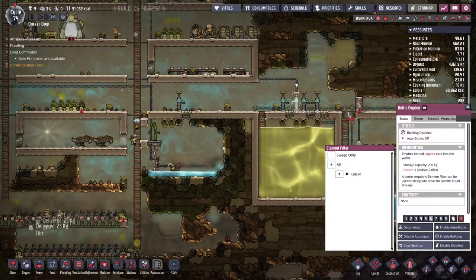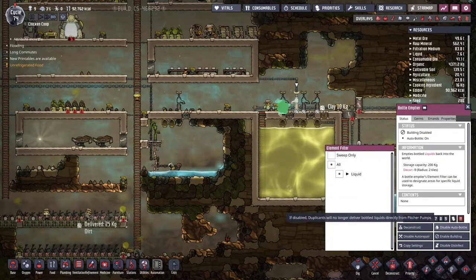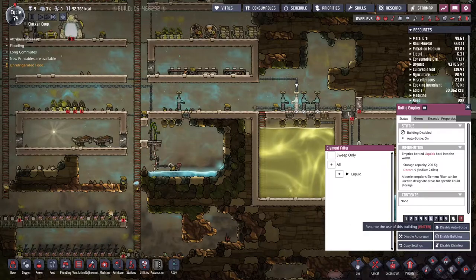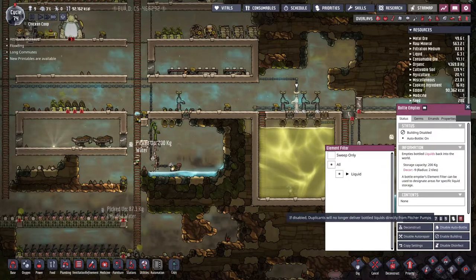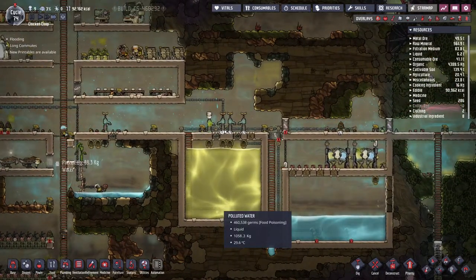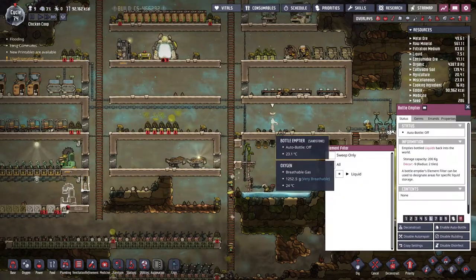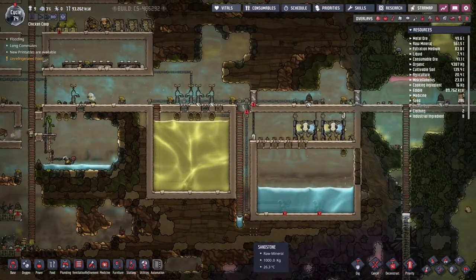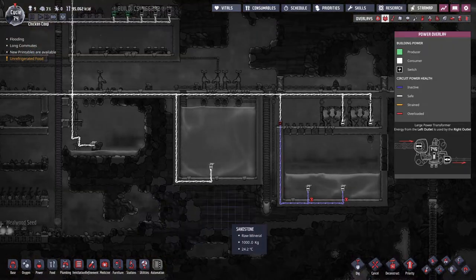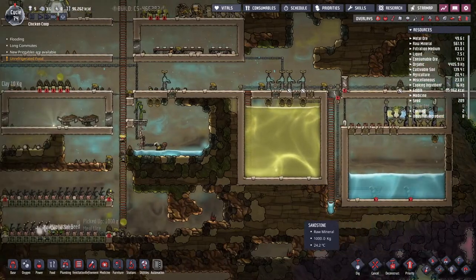We've got a lot of polluted water, so we should probably enable this. What — if disabled, duplicants will no longer deliver bottled liquids directly from pitcher pumps. But this is a bottle emptier. Oh wait, I guess they would just move it here and then cycle it through. That's a smart idea. Let's not go and do that just yet. They are both connected to the same thing but they have different pipes.